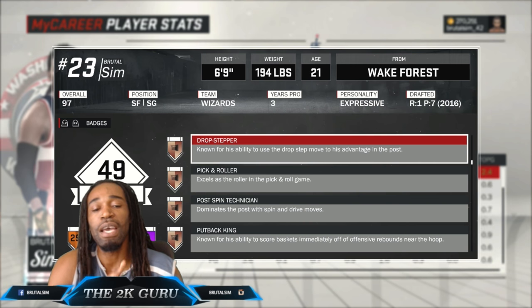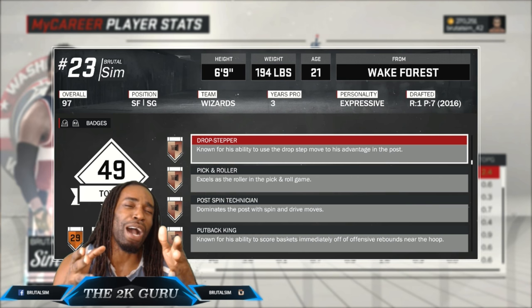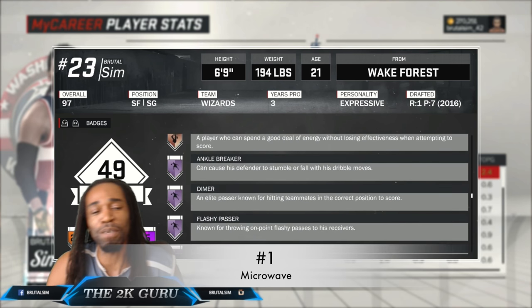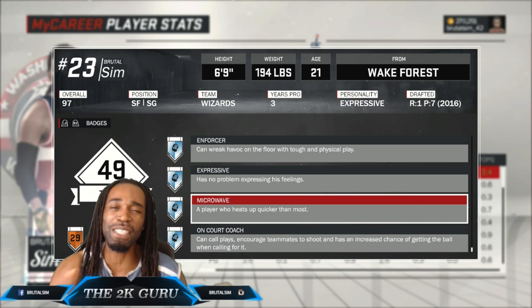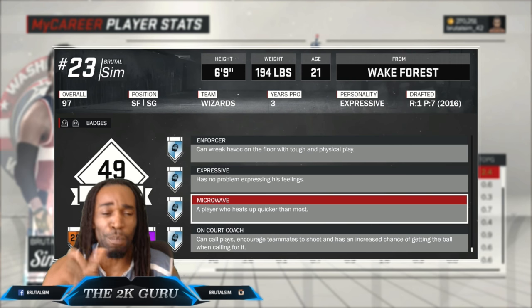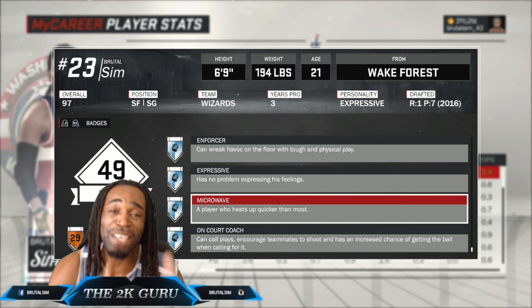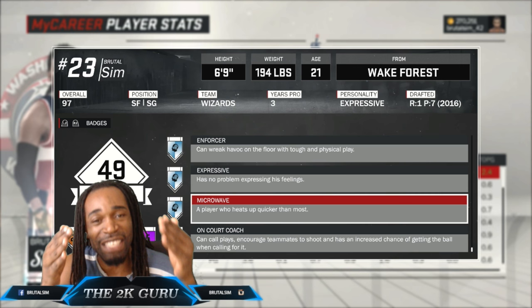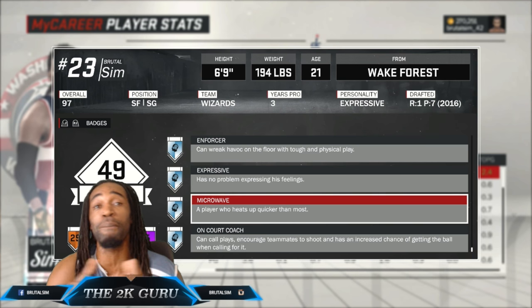The final badge — the number 1 must-have — is the Microwave badge. A player who heats up quicker than most. And you know what this is linked to? This is linked to the ultimate badge in the game — the Grand badge. The more you heat up, the more you pull out the Grand badge. That's how the game works. So that's why the Microwave badge is for me the number one must-have badge, because everyone already knows how effective the Grand badges are in this game.